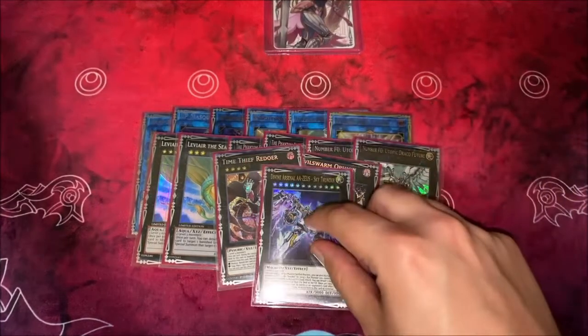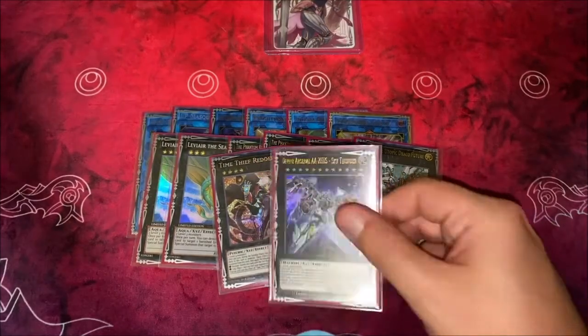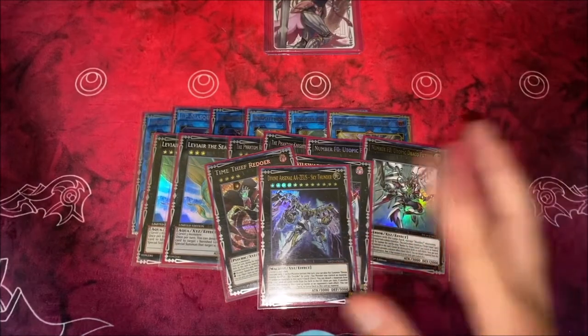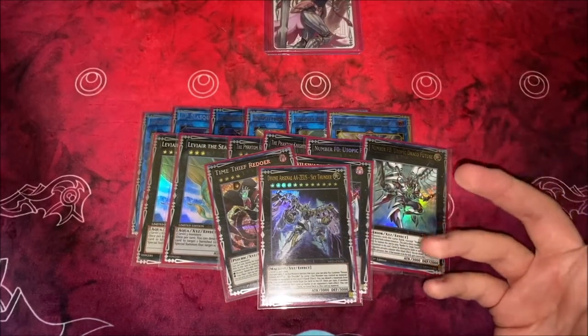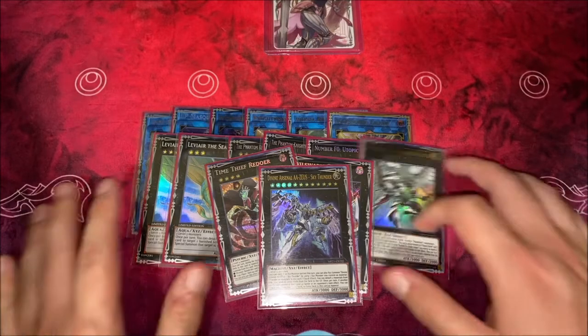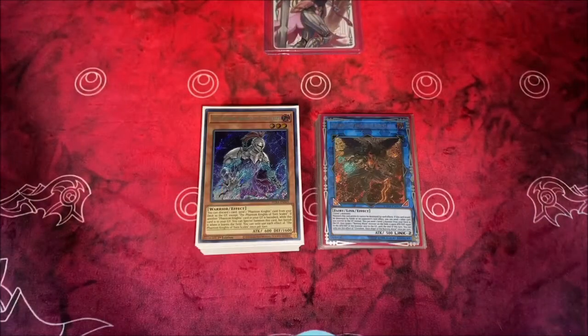And then our last monster, kind of another boss monster — the one Divine Arsenal Zeus. There are so many other cards I wanted to test out and wish I had space for. I really like the whole Raider's Knight and Arc Rebellion Dragon combo; that can win you games as well. Maybe if you don't have an Access Code, you can make room for those. But this is what I'm working with so far, and I really don't have any complaints. That is my Adventure Phantom Knights deck for 2022 — I don't know if you'll see this in June or July, but yeah.